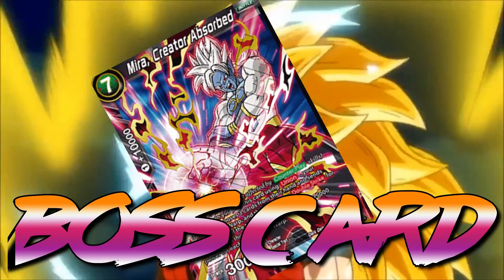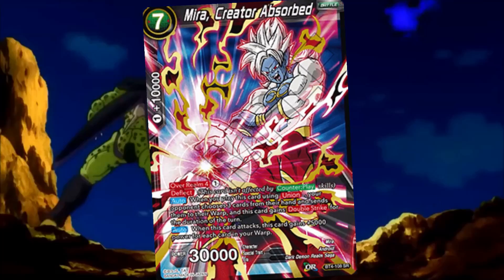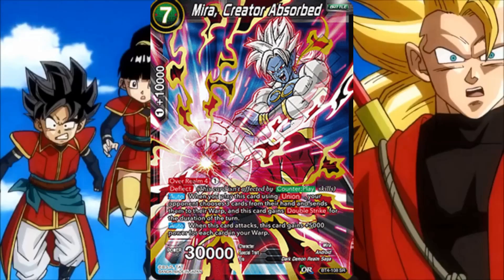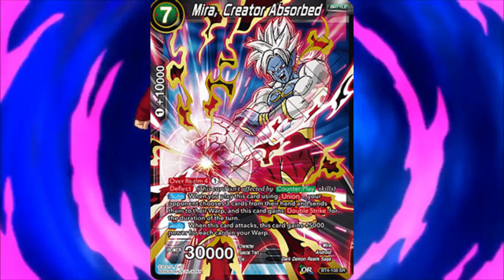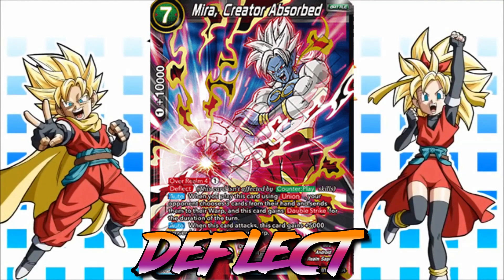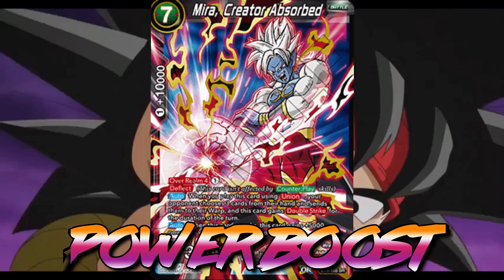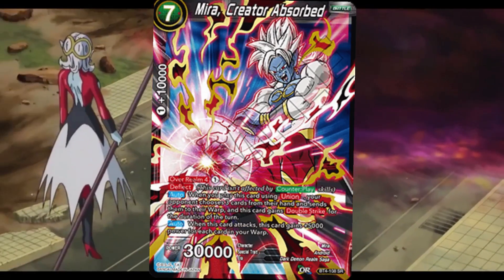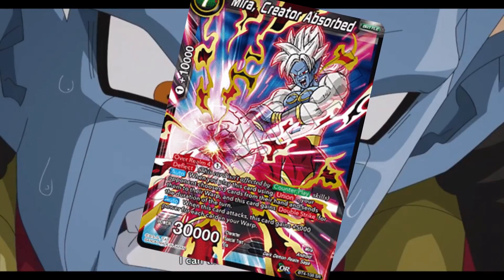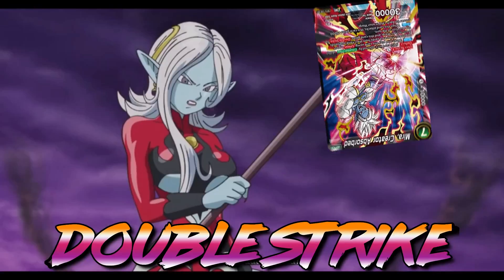For the best black boss card, I'll give it to Mira Creator Absorbed, because this card is versatile and can be splashed into any deck. Mira Creator Absorbed is an Overrealm 4 for only one energy — you send four cards from the drop to the warp, he has deflect so you cannot counter him upon play, and he gains 5k power for each card in the warp, making him a heavy attacking card. If you use him for Union Absorb, he also forces your opponent to warp three cards from their hand and is granted double strike for the turn.